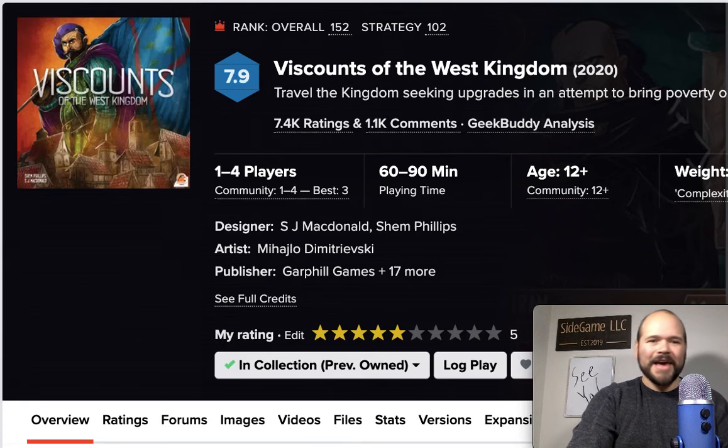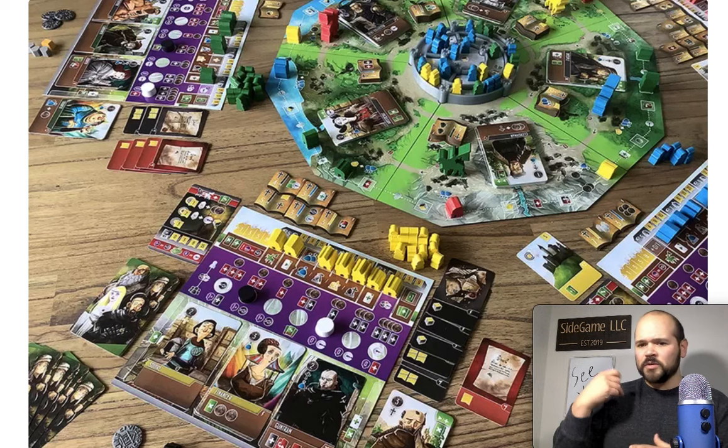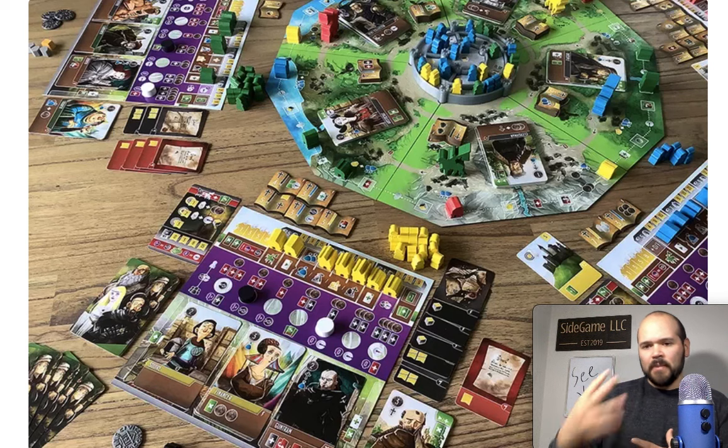We're going to start off with Viscount of the West Kingdom. This is a game where you're going to be playing cards in a deck-building fashion in front of you into this conveyor belt. The cards are going to give you abilities when you play them, when they're discarded off that conveyor belt, or while they're active in front of you. You'll use the card to move around the board, use its symbols to take actions, and then accrue points in a variety of ways — gaining deeds, manuscripts, fighting in the central castle area, or building buildings around the board.